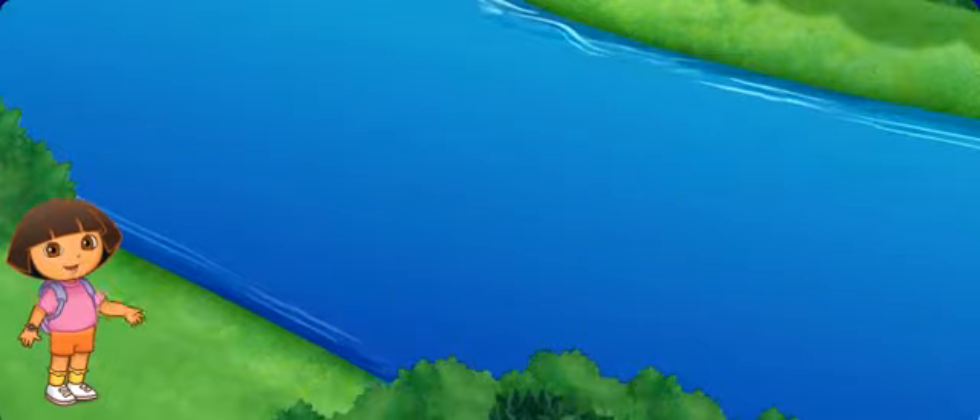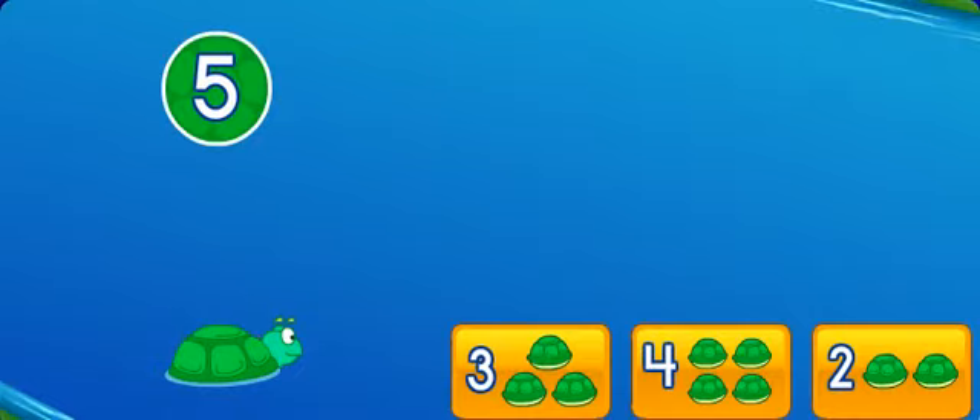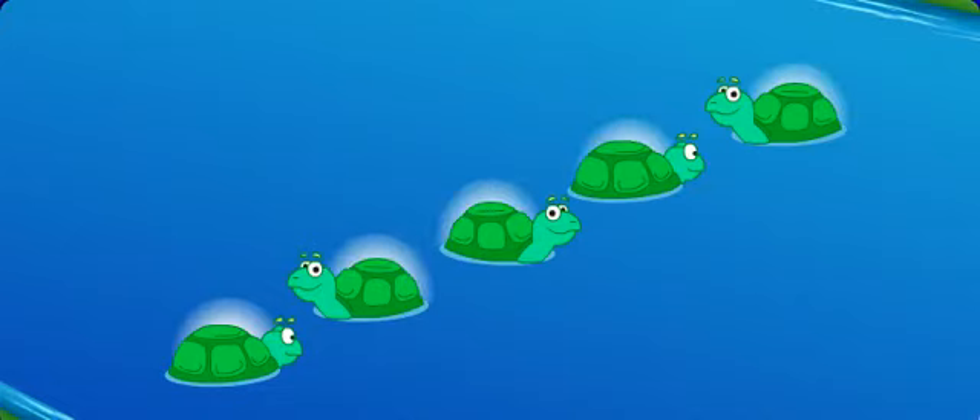Now it's my turn. I see one turtle — one — but I need five. Click on the button that has the missing number of turtles. One and four make five all together.